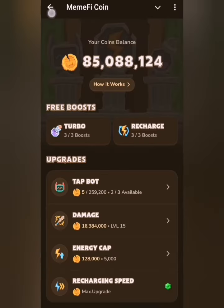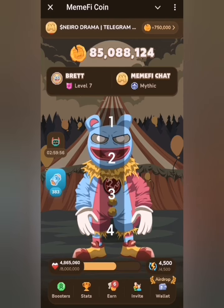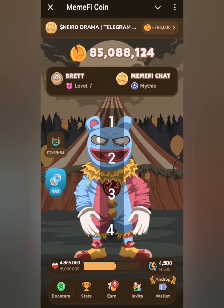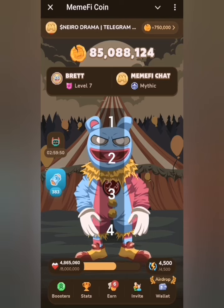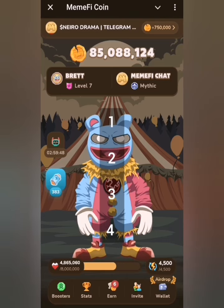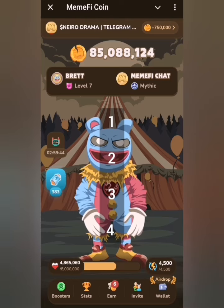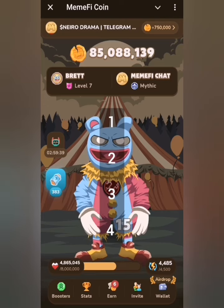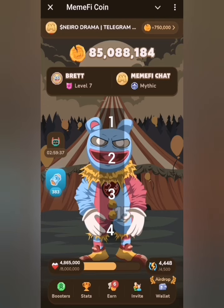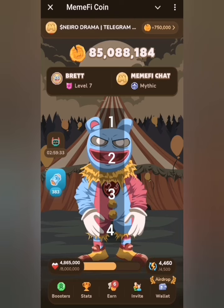Then we head back to the main tab here at the home page. Our daily combo for today for Memcoin is 4224, just like yesterday. I'll tap on the screen so you can see: the leg part is 4 while the mouth area is 2. So our 4224 is leg, mouth, mouth, leg — level 7.